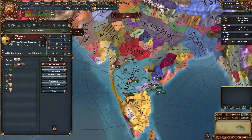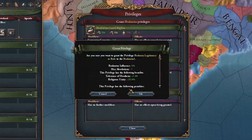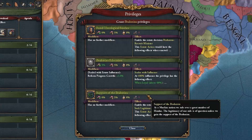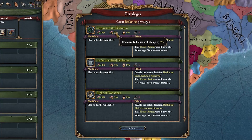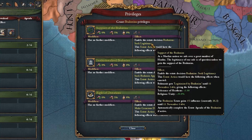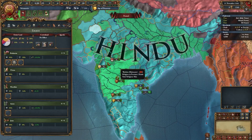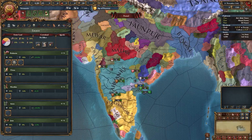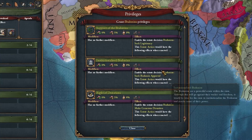Before we get into our nation, we need to deal with our estates. For the Brahmins, you want to give out Brahman legitimacy to rule and Brahman education. You can give out support of the Brahmins if you want — it's up to you. However, religious influence will go up quite a bit, but we don't really struggle too much with religious unity. We are an Indian Sultan, which gives buffs to accepting heathens, so it's not really a problem.